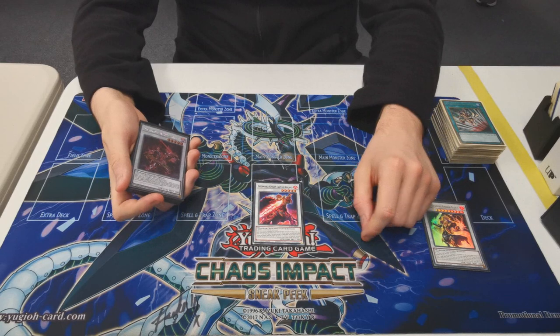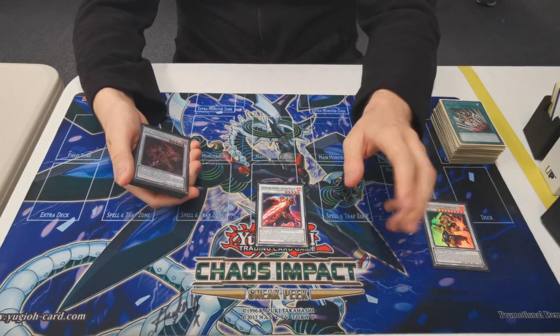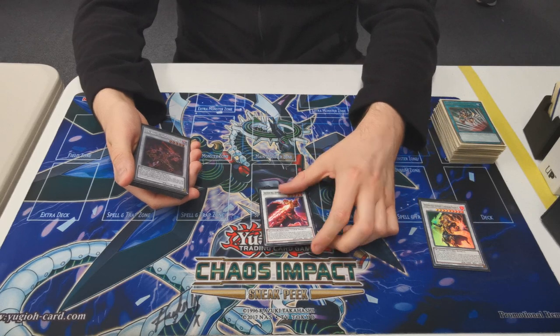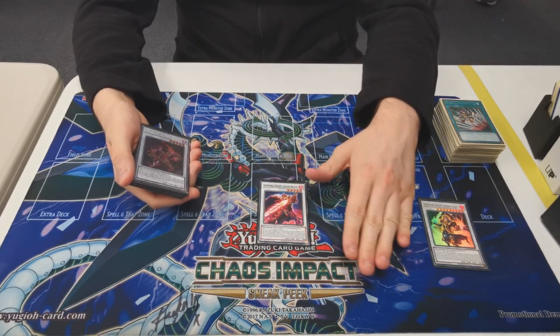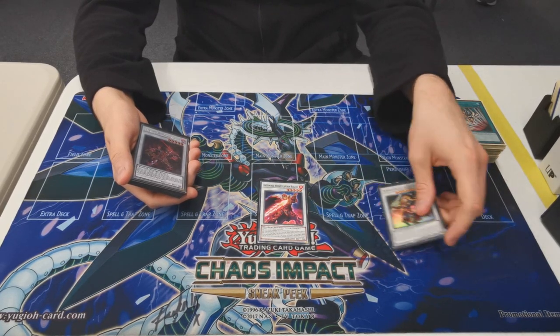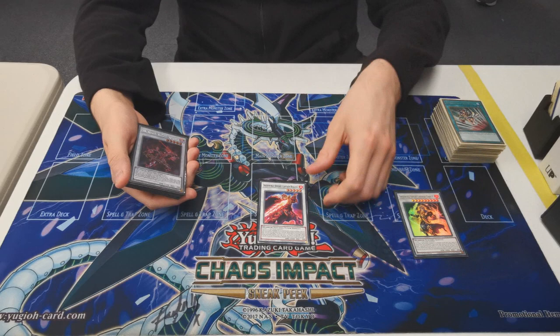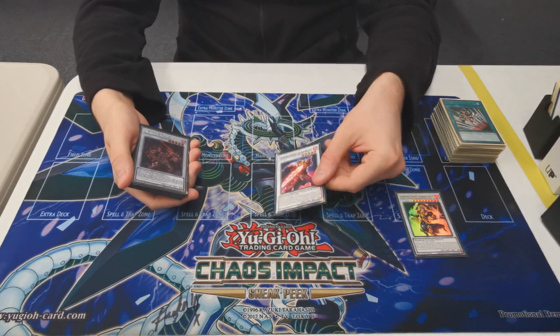Infernoble Captain Roland. You essentially just summon him, activate his effect, and then synchro him away immediately. He sends an equip spell, adds a warrior, and then can equip himself in grave. So he works with the Emperor to give pops, but also sets up Smoke Grenade in place for next turn. Unlike the other ones, he searches any warrior, so you can just add Connector for next turn.